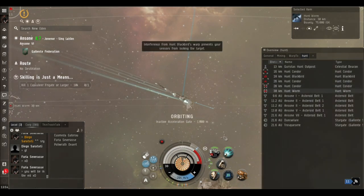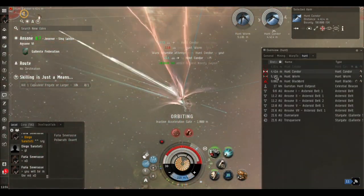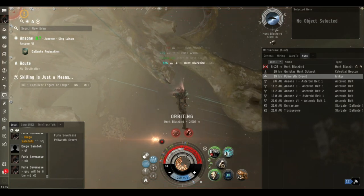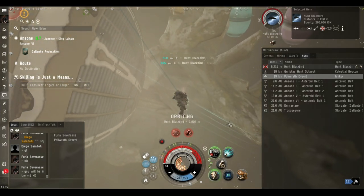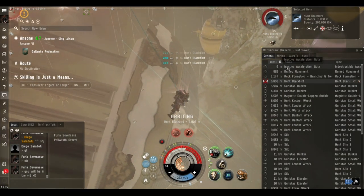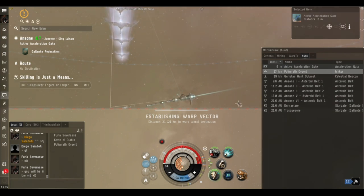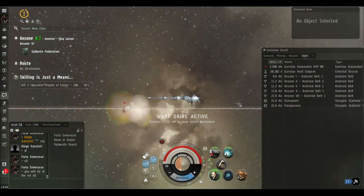I've got five of them neuting me here but my cap battery can handle it. We've got a Blackbird amongst the rats and now we've got a new friend in an Ishtar. I'm now closed right on the gate - I'm ready as soon as it unlocks to get through it. It is a race as far as I'm concerned. I need to get through this gate - I've no idea if he's going to come and try to grab the loot, but I'm not taking any chances. My little precaution of getting close to the gate ready to jump through paid off here.